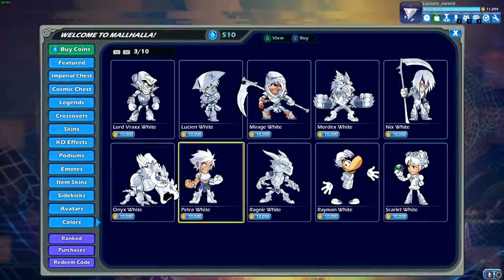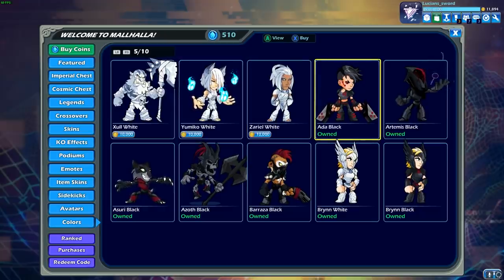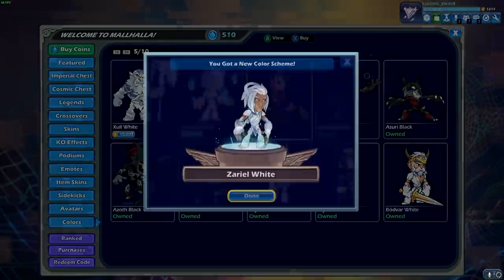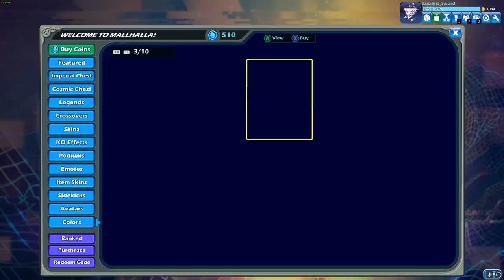I already have all the white colors unlocked because I already have the level requirement. You can get white colors before you get black colors, but the reason I didn't was because I wanted to complete the harder task first — which is to get the black colors. I didn't want to waste all my coins purchasing the white colors because I won't have enough then to get the black colors. The black colors are 25,000 each and these ones are only 10,000 each. So now I'll get white for Zarya, and I'm going to start working on all these. It's going to take a long time, but we'll get there.